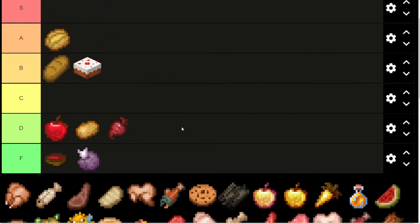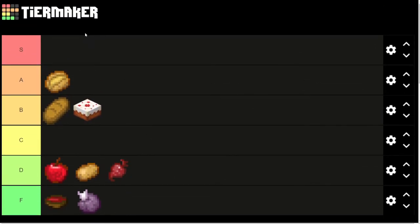Chorus fruit, F tier. Obviously the meme is that you can teleport all over the place and do some interesting stuff with that, which is fun. But as an actual food, F tier.